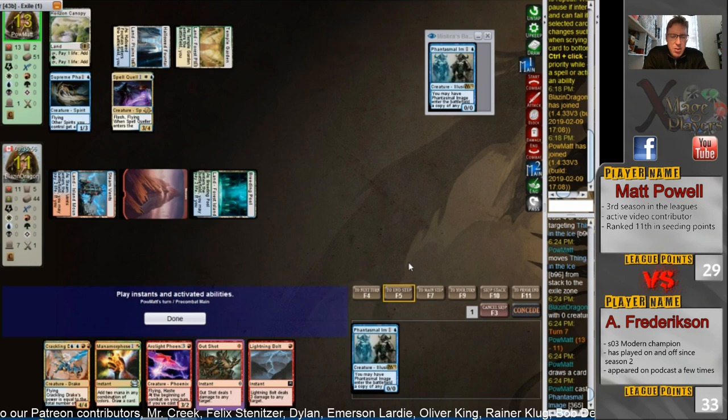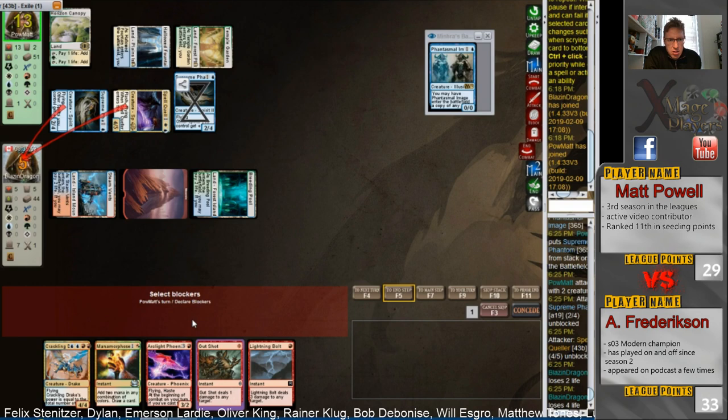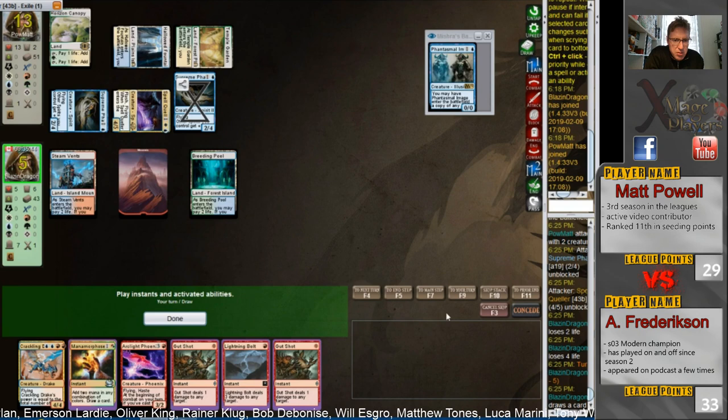You'd probably play another creature here. He's going to play another Phantom — Phantasmal Image copying Supreme Phantom. That's going to put Anthony on a two-turn clock. So he needs something right now. He's got Lightning Bolt which does not do anything on the current board. He's going to have to Gut Shot plus Bolt — Gut Shot does one, so he can only take down a Lord. He's reaching here.